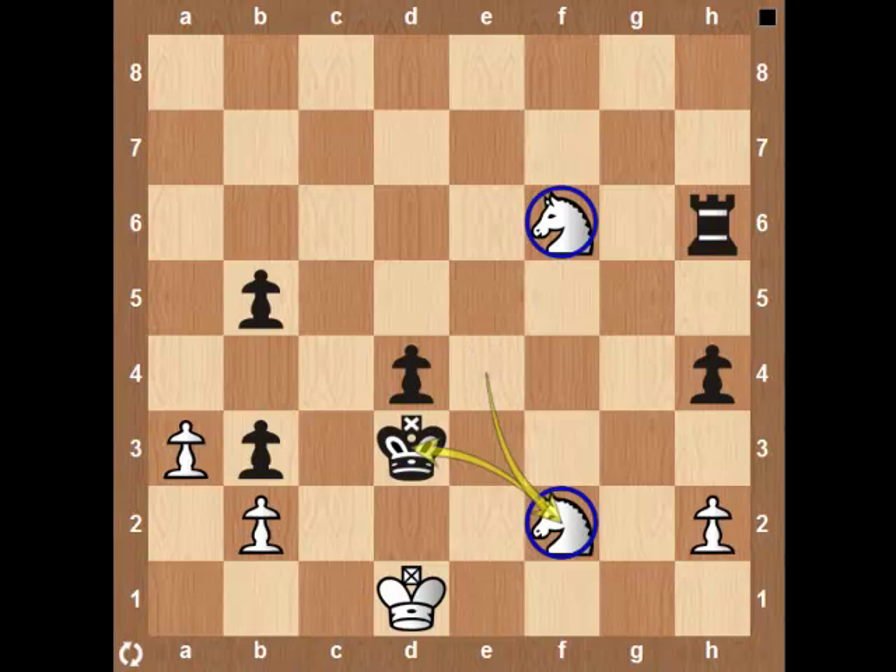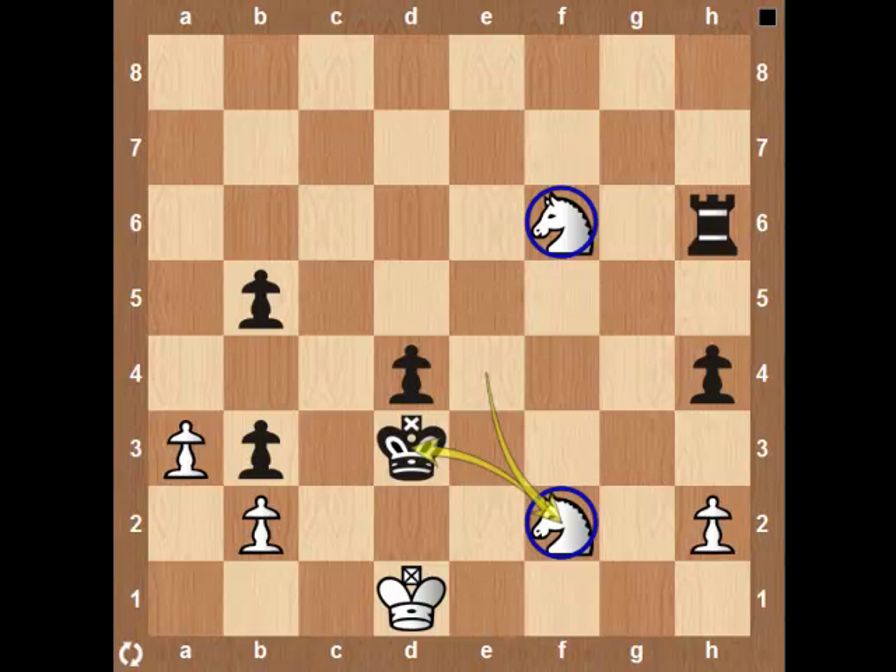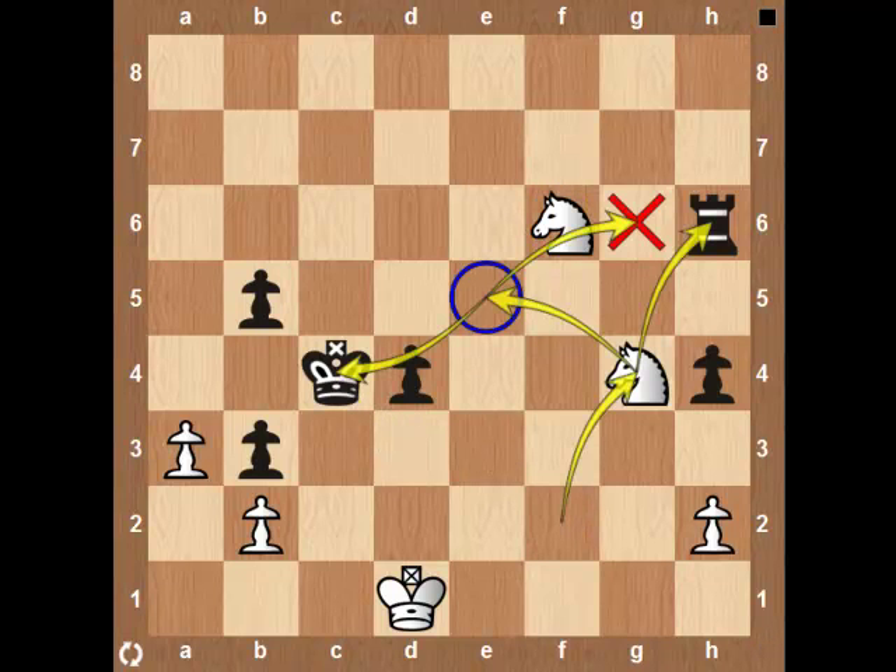Knight to F2, Knight's Vertical, check, attacking the King. If the Rook travels to the X-square, he will be forked by the Knight jumping to E5. Therefore, the Rook must land on its original square, H8.